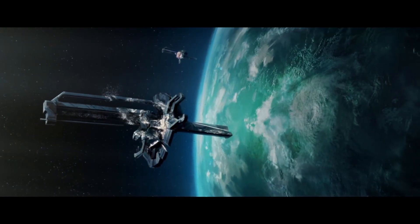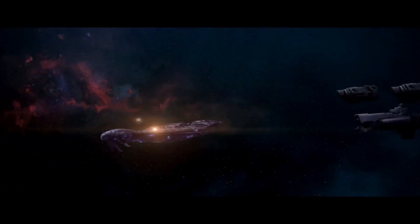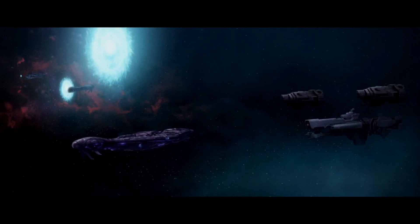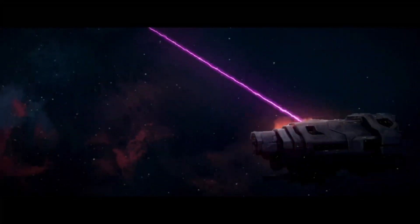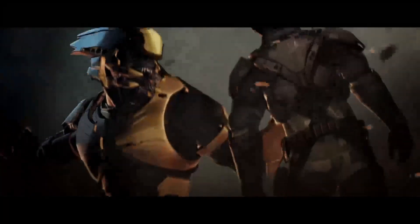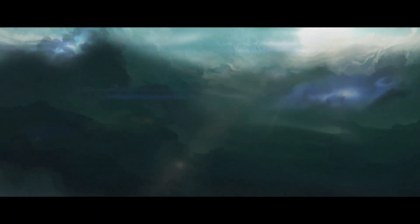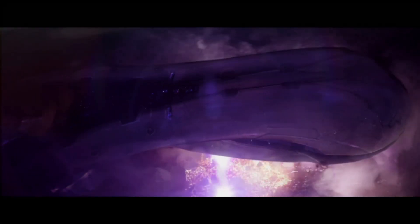Another huge drawback with fixed defense platforms is the fact that they can't move. It's really hard to move massive objects around in orbit. Good reconnaissance by the Covenant means they can plan, model, and simulate strikes against the UNSC, knowing full well the limited means the UNSC has to mask those positions. This gives the Covenant the ability to rehearse over and over exactly how they plan to attack a planet, making them very well trained when the actual mission comes.